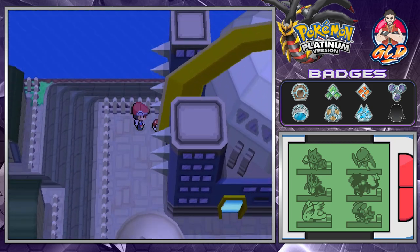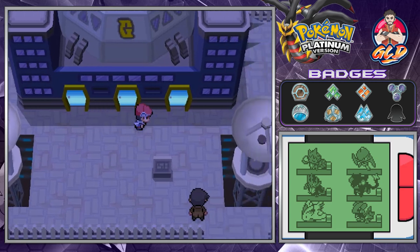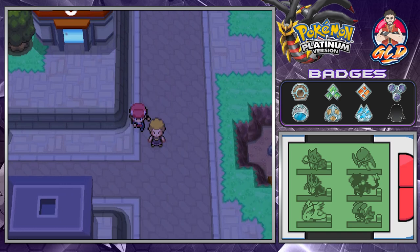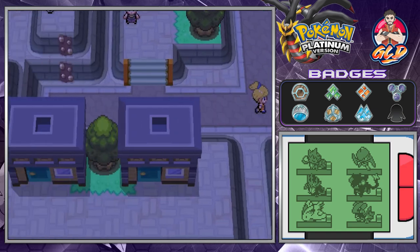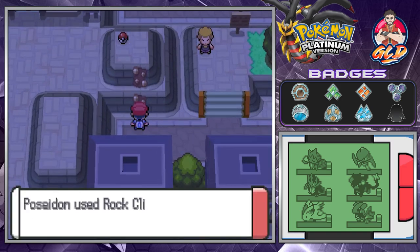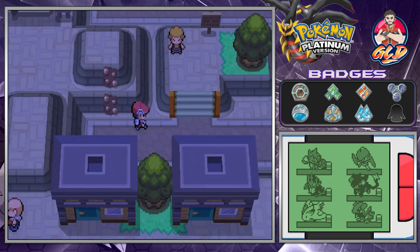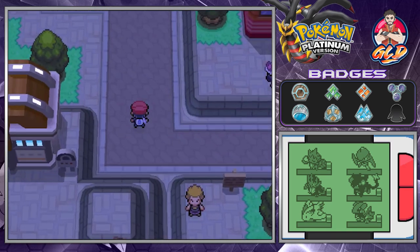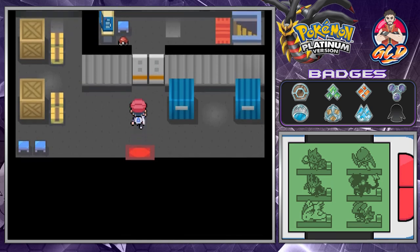We head to the warehouse and find another rare candy along the way. We've been finding these like nothing. We also find a Full Incense - if you breed a Snorlax with it, it can produce a Munchlax. Here is the Team Galactic warehouse and Looker is waiting.